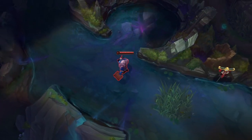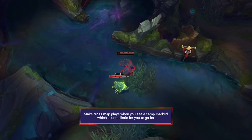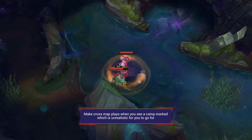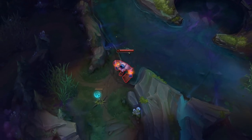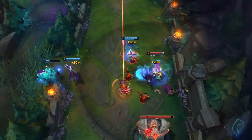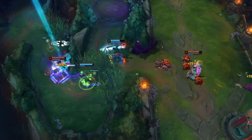Another way to generate pressure through marks is to make cross-map plays when you see a camp marked that is unrealistic for you to reach. Typically your opponent will try to clear your marks as soon as possible to take away your collection opportunities. With this knowledge, you can make plays on the opposite side of the map, using that 15-second rule from tip three as confirmation of when they steal those marks, which gives you the green light to make a play on the other side.